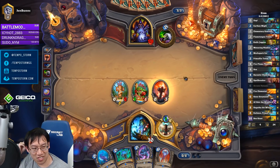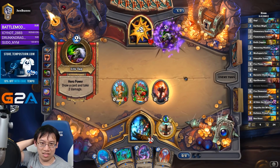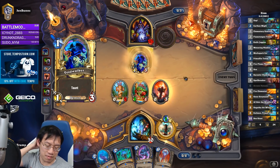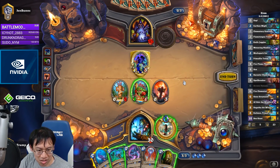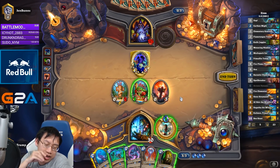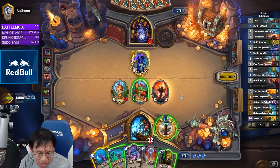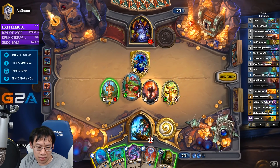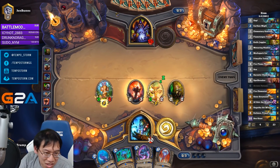This is why Even Shaman has a strong win rate against Zoo. Turn 2 win the game is pretty good. All of our stuff just continues to scale up and up. I actually want the totem first, so I'll go totem and then Knife Juggler. The 1 damage to his face doesn't really matter much. Whoops — I missed 2 damage, whatever.